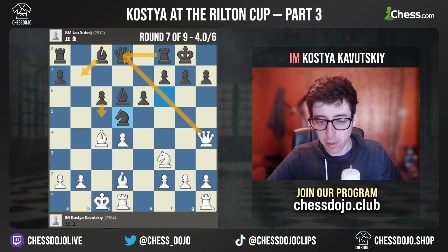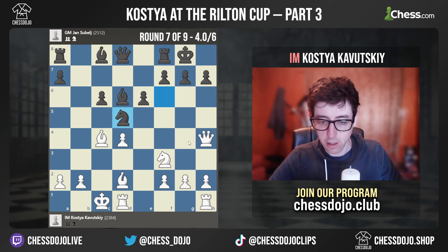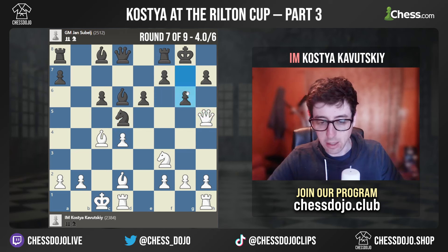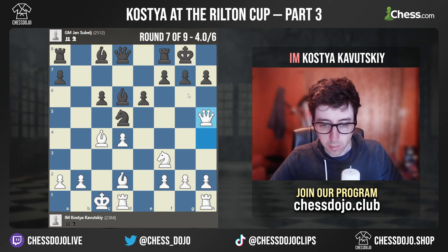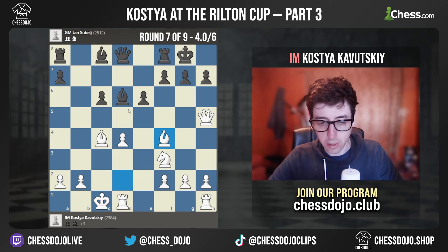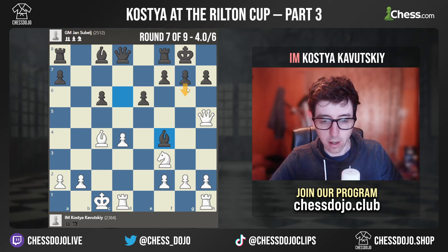I wasn't sure where to put my Queen because for example if Queen G4, then I get hit with F5, and the Queen starts running short on squares — Queen H5, then G6, for example. I think I was actually mainly worried about Knight F4 first, because G6, Queen H6, but here takes, takes, followed by G6, and then white's Queen is kind of getting kicked around a bit.